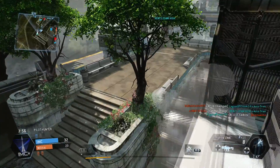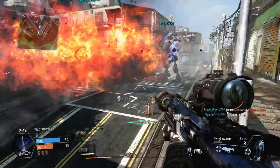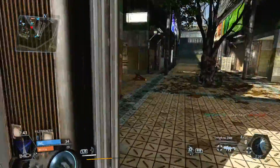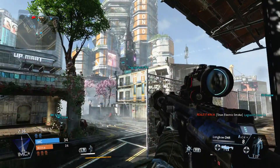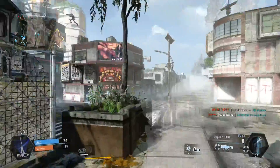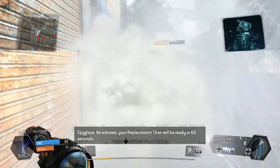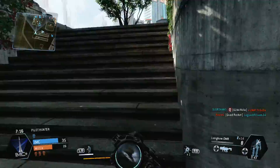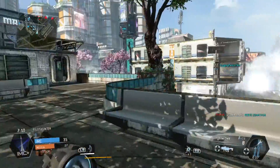Nuclear ejections have been changed — they now do more damage to titans. Previously, an Atlas at full health could survive a close-range nuclear ejection, which means an Ogre could definitely survive it too. Given the dramatic visual cue with the white light, it's appropriate that a nuclear ejection now decimates titans within the blast radius. This was a known upcoming change to make nuclear ejections more impactful against titans.